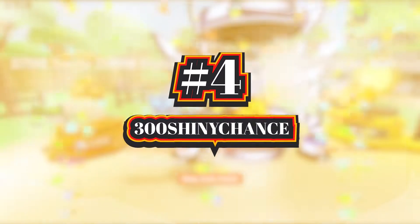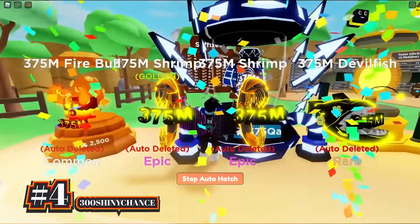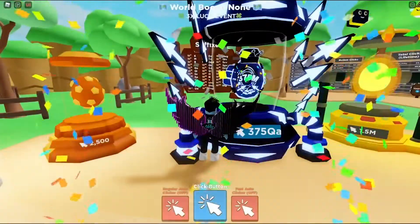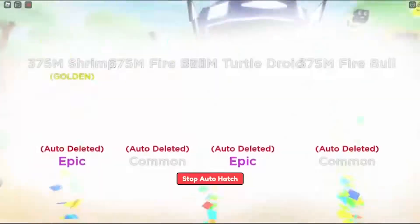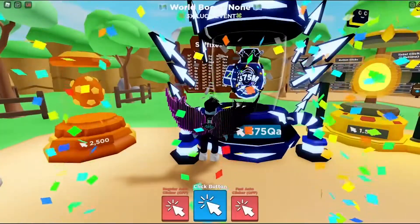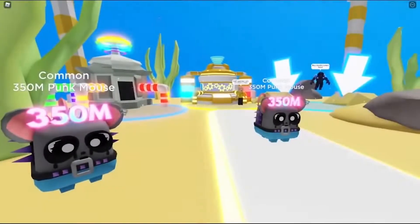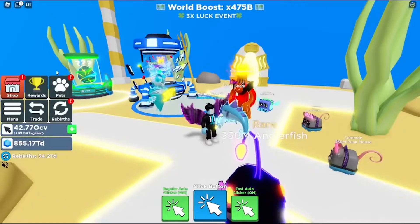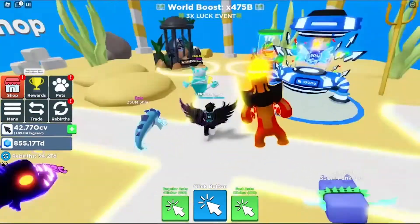Next up on this list, we have 300 Shiny Chance. This code is a lot more unique compared to the previous ones we've mentioned. It doesn't give you a luck boost or a free auto hatch. Instead, this code would actually increase your chances of getting a certain item. If you type this code in with all capital letters and no spaces in between words, you'll receive an increased chance of getting a shiny. This code was just recently added into the game, so you don't have to worry about it expiring anytime soon.